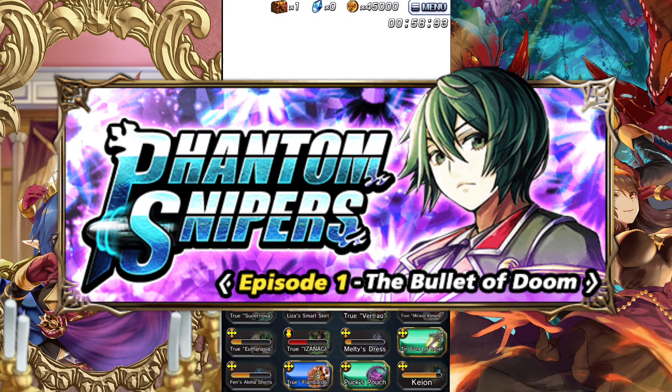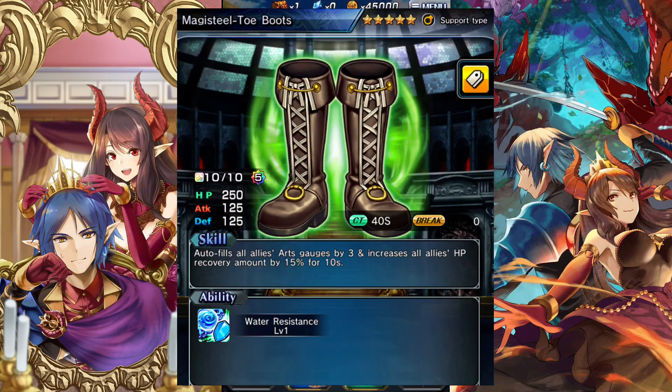The last Side Quest you want to farm is Phantom Snipers Episode One. This has Magic Steel Toe Boots, which is perhaps one of the best five-star support items you can have. It's also AOE and can give arts to your entire team as well as HP recovery. Highly recommend you pick this up if you don't have an AOE art gen — very good and it's free.